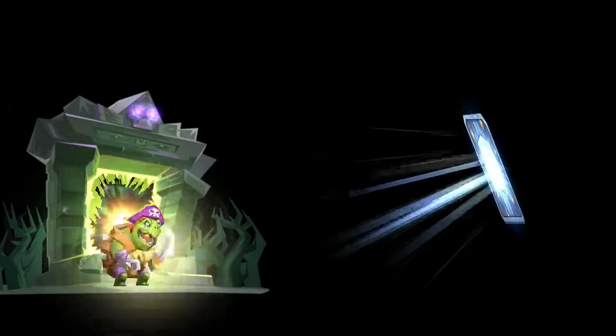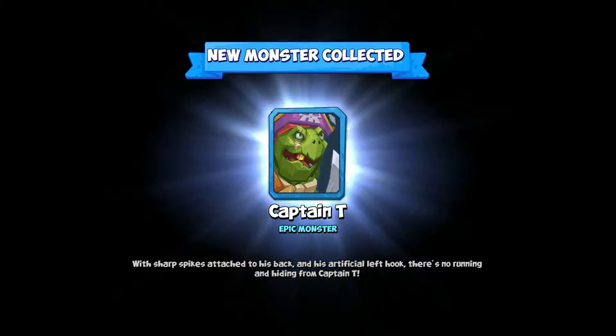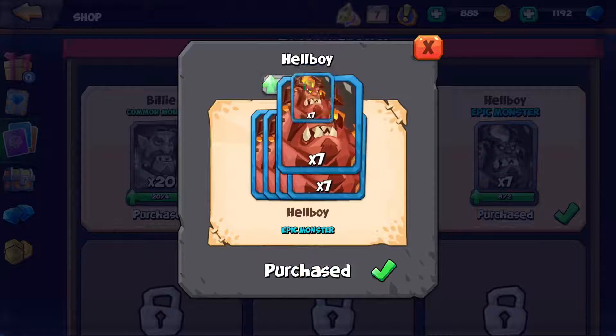This might be an incredible waste of money, but I'm going to do it anyway — because why not? Alright, so we got Captain T and we can rank him up. And I'm going to get some Hellboy — that's going to be seven cards. That's going to be kind of interesting.